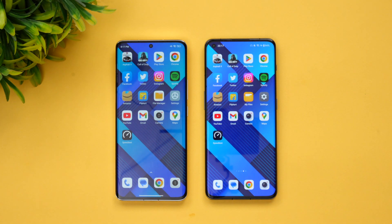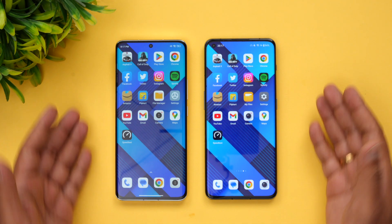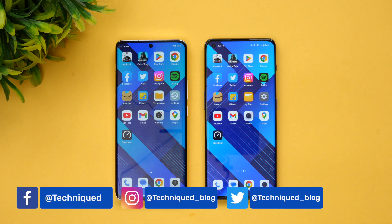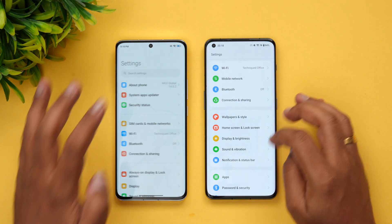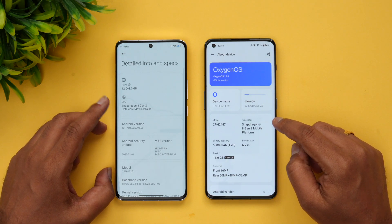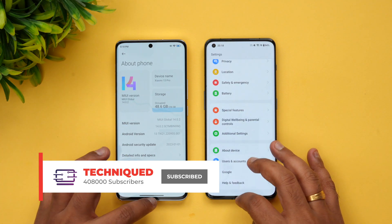The specialty of these two devices is that they come with really powerful hardware. You get the Snapdragon 8 Gen 2 chip — the Xiaomi 13 Pro has 12GB RAM while the OnePlus 11 has 16GB RAM. Both run Android 13 with UFS 4.0 and LPDDR5X RAM, so they're quite similar in hardware. The only differentiating aspect is the software: MIUI 14 versus OxygenOS 13. The display is also WQHD+ resolution at 120Hz refresh rate on both.